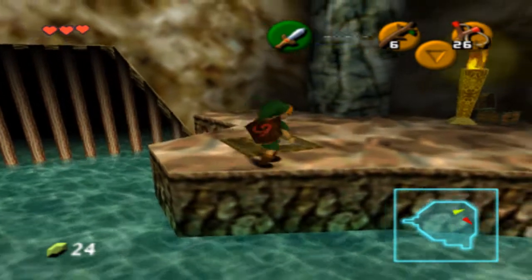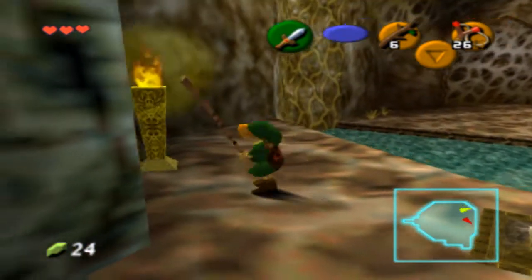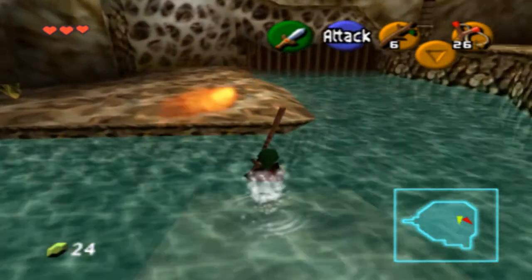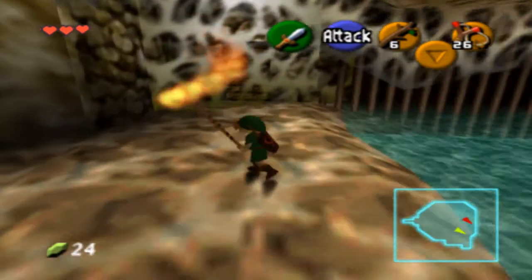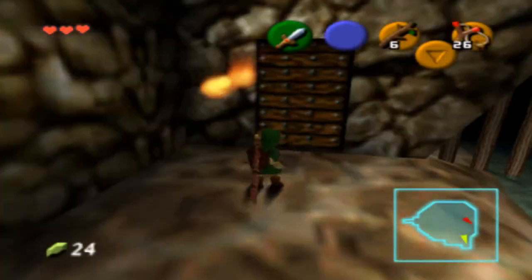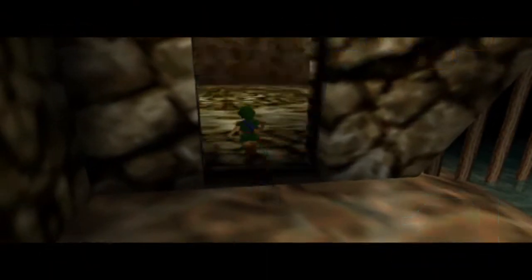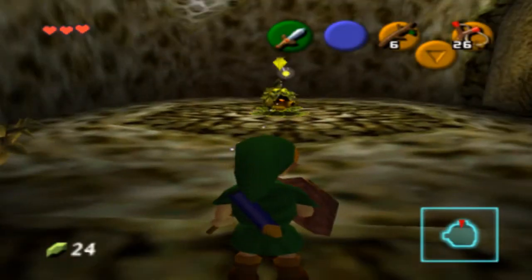I think the first time I played this I didn't entirely know what to do. But you are meant to use this stick and then light up this cobweb over here — to reveal this door. Well, maybe not reveal the door, but to gain access to it.